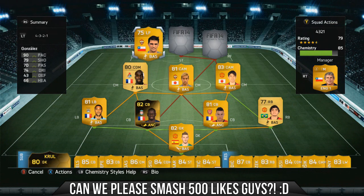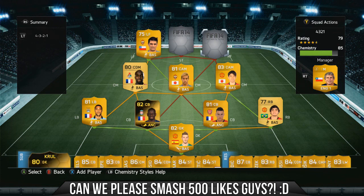In left forward we have Mark Gonzalez. This guy is basically just pace, pace, pace and scores some lovely goals — 90 pace and 79 shot with a really nice finish on him. He's great if you want to cut inside with him, 4-star skills. He is left-footed so it can be tricky to get the shot away on his right, but doing the shot where you hit it with your left foot across the face of goal is so overpowered and really good.